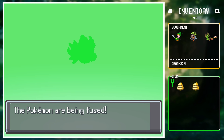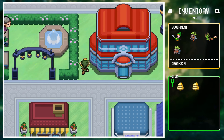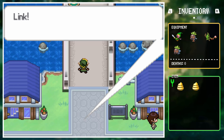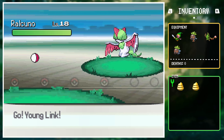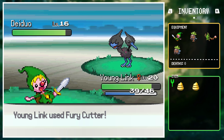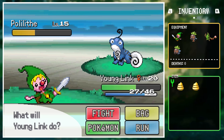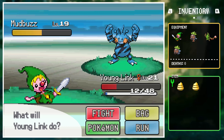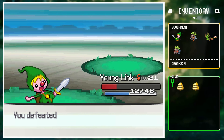The win granted him a new piece of equipment — an odd-school Deku scrub named Deku Bro 3 — which he added to his team. He then faced Navi in a mid-route battle. She opened with Raokuno against Young Link. A few Sword Dance-boosted Shadow Sneaks easily took it down. The Dai Duo came out next, then Polyleth, each falling to a couple of Shadow Sneaks. Mudbuzz was last, and Link successfully swept Navi's entire team with only Young Link.